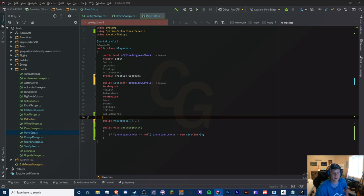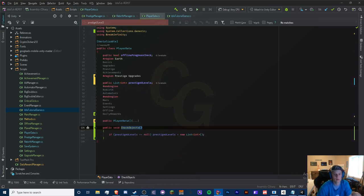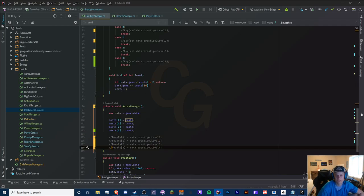Now it should be initialized. We need to call this at the right time, so let's load up our main script where we load our data. Right after we load player data, we'll call data.CheckObjects(). That way, if we add new list fields to a pre-existing save, they'll be initialized. I don't know any better workaround right now — this is the best I've found so far.